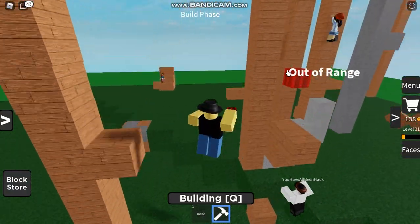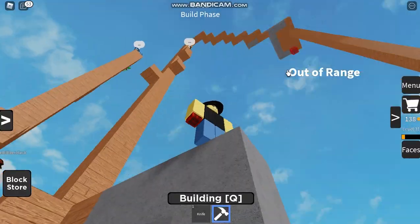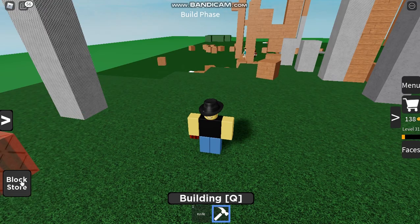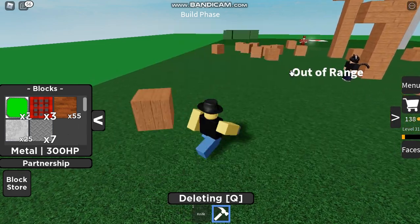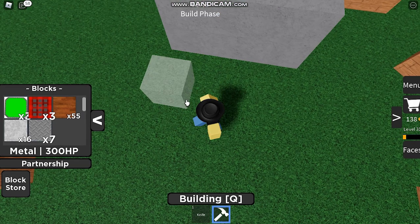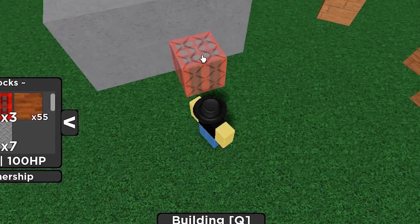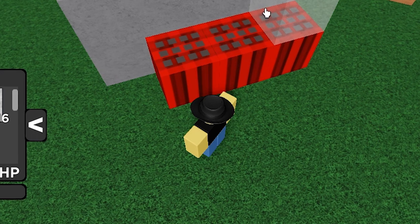I'm gonna — where am I gonna build? I don't know. Up here? No, I don't think so. I don't know where to put my TNT. I should build a maze, you know what I mean? How can you build this? Look at this — how can you actually do this? Like, then you put it like that.